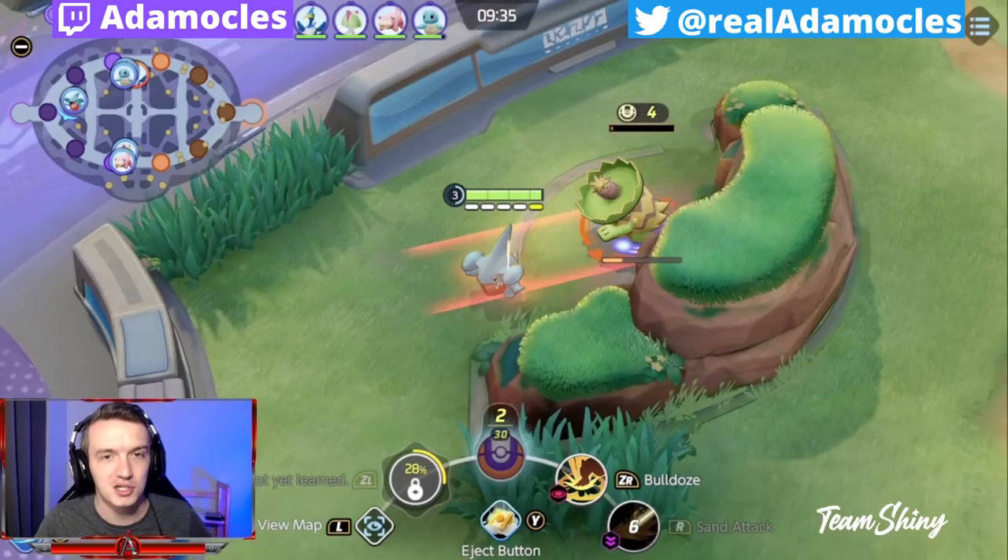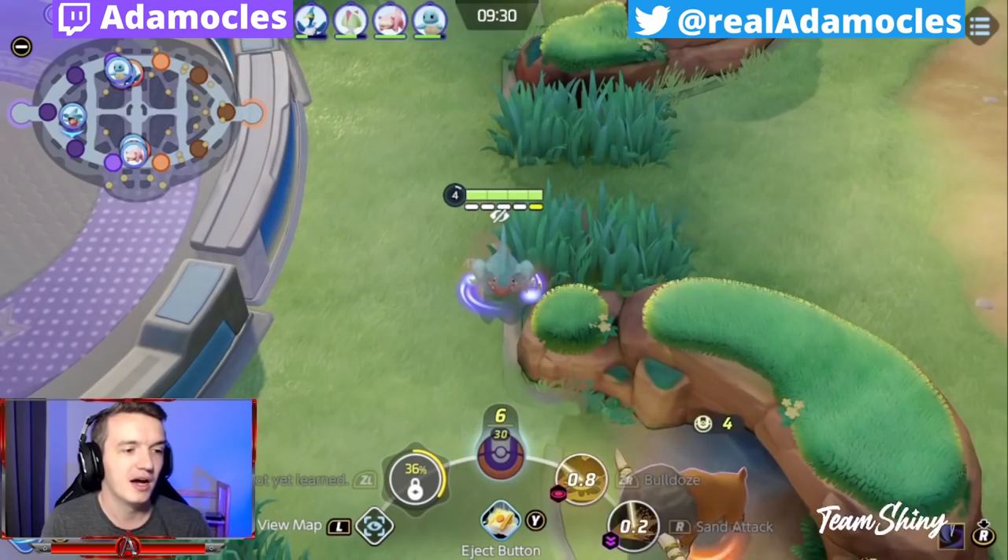Hop in my Discord — Discord link is in the description. If you want to chat about any of these builds or you want to find people to play with, we've got a pretty active community growing there.